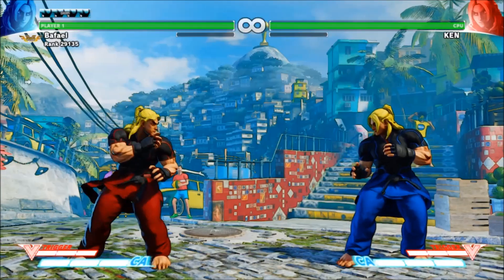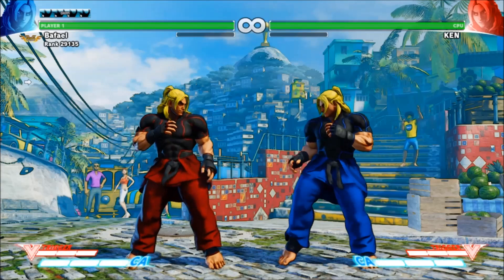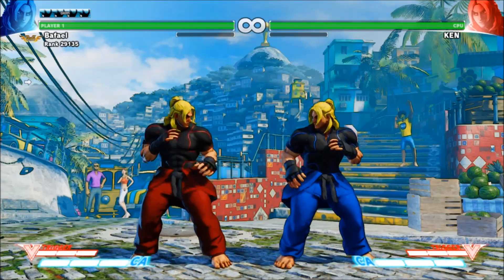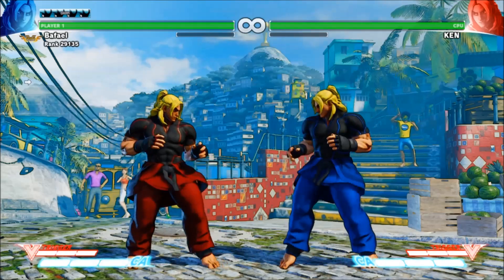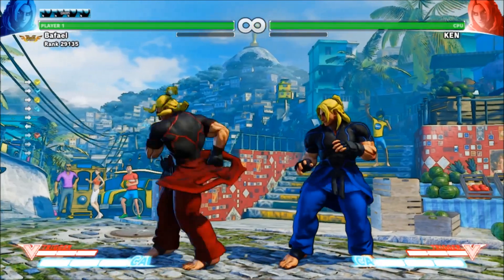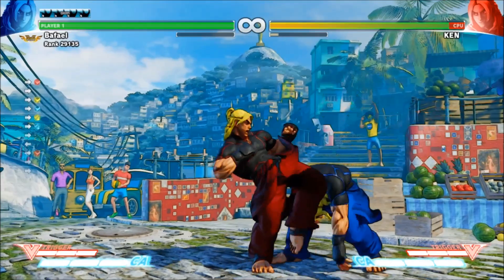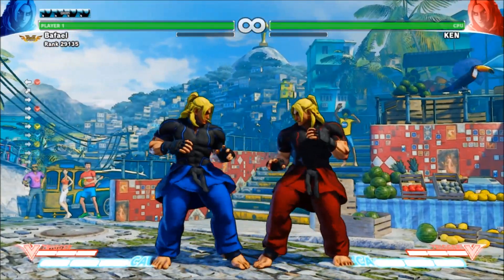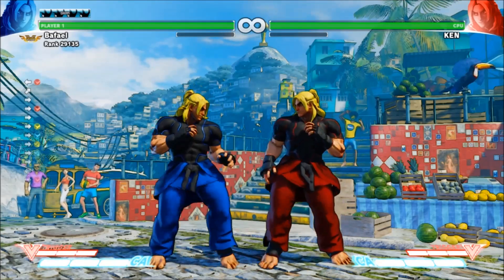All of the attacks I've mentioned so far are universal. Some characters have additional normals executed by holding particular directions alongside their attack buttons. For example, Ken can perform a unique attack by holding forward and hitting hard kick, though holding forward and hitting any other button doesn't result in a new move. It's important to understand these moves in terms of towards and away rather than left or right. Ken's thunder kick input is towards plus hard kick.